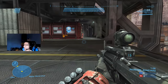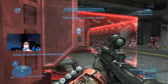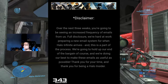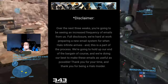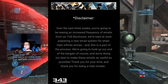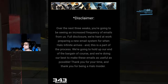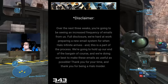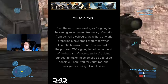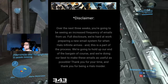Now let's talk about Halo Infinite's flighting program, which is potentially starting soon. Some people in the community got this email that you'll see here. You can only get these types of emails if you're signed into the MCC Insider program. The key part of the email says: 'Over the next three weeks, you're going to be seeing an increased frequency of emails from us. We're hard at work preparing a new email system for when Halo Infinite arrives, and this is part of the process. We're going to do our best to make these emails as useful as possible. Thank you for being a Halo Insider.'